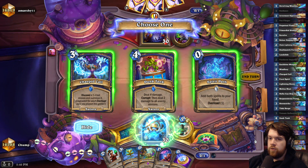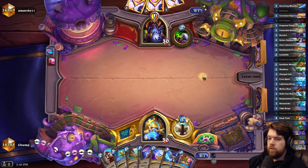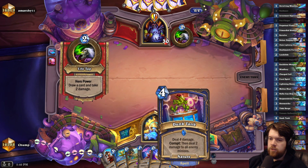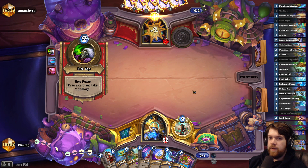Guidance is nice on turn one. I guess I just take both. Going Hero Power into Totemic Reflection could have been pretty good. But Charge, Cull, and Dunk Tank are both pretty decent cards to have.